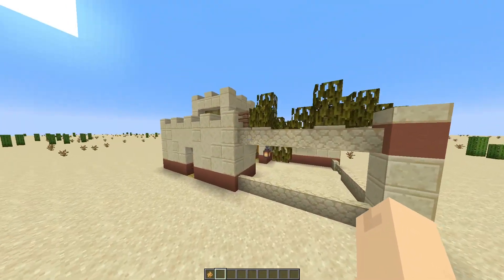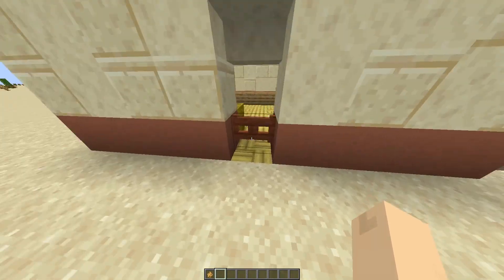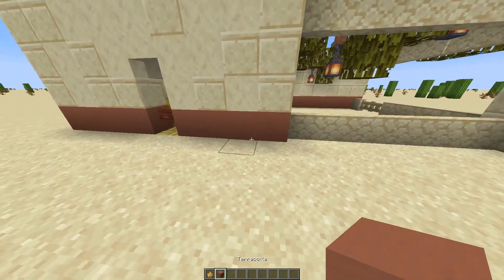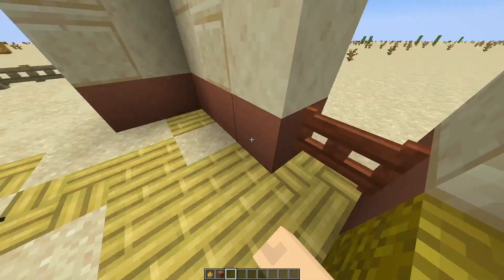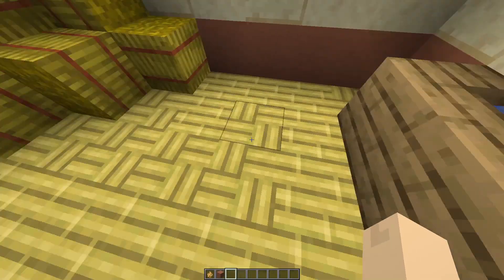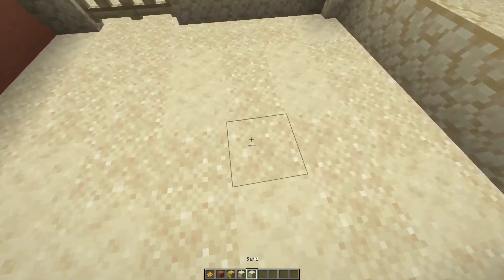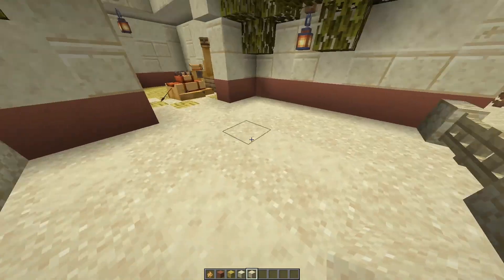Inside, I have an acacia fence — I wanted some more coloration, so I used terracotta and acacia fence. Inside you can see the ground is textured with bamboo and bamboo mosaic, and over here there's texture with sandstone and sand, so it breaks it up and makes it look a little nicer.